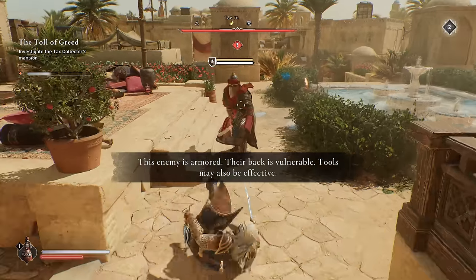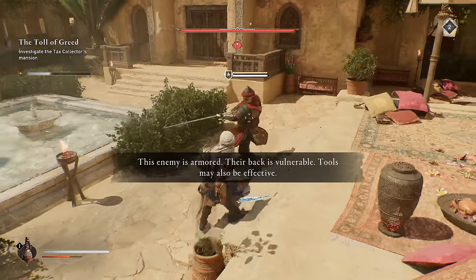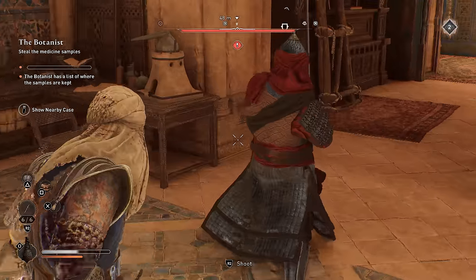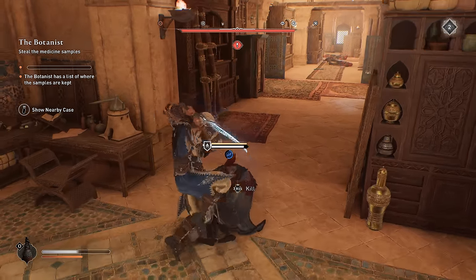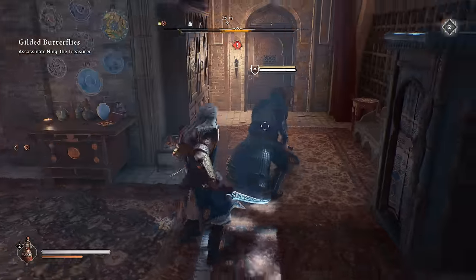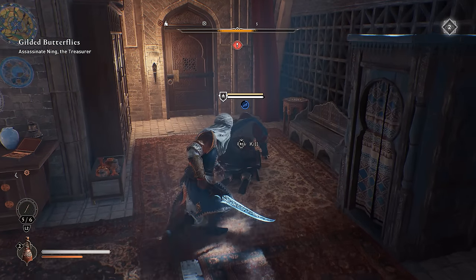These big sword-wielding armored dudes got smart and also covered their legs in armor, so the dagger-to-the-knee trick won't work on them. But if you dodge around to their back and hit them with a single sleep dart, that will set them up for a quick insta-kill. The counter roll skill is useful for this, since it lets you dodge up and over someone while they're in the middle of an attack animation.